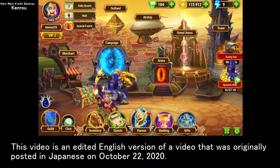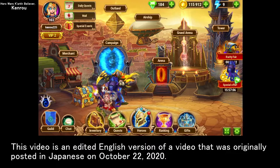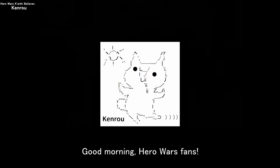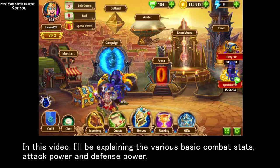This video is an edited English version of a video originally posted in Japanese on October 22, 2020. Good morning, Hero Wars fans. In this video, I'll be explaining the various basic combat stats — attack power and defense power.